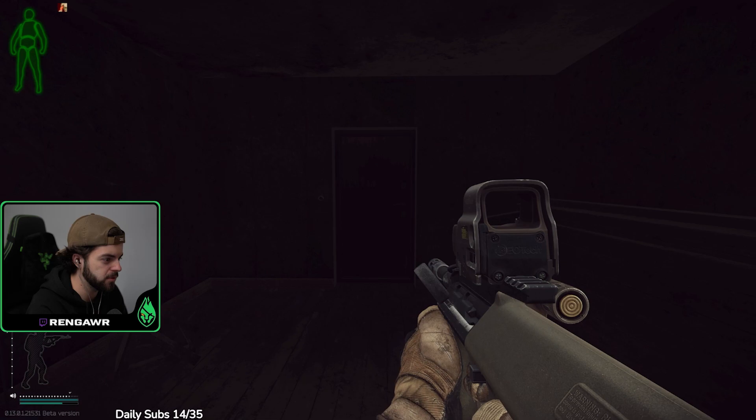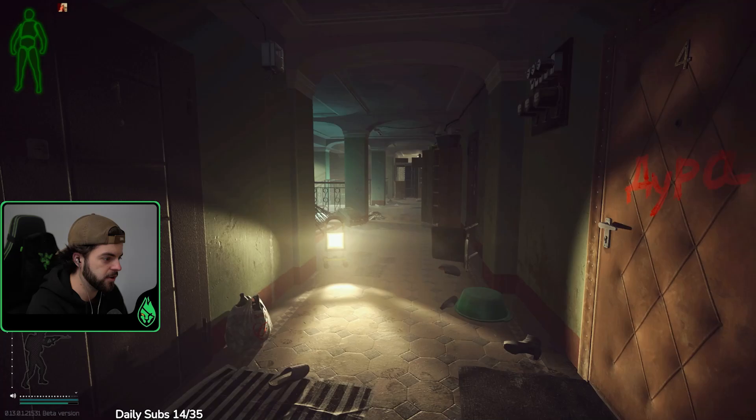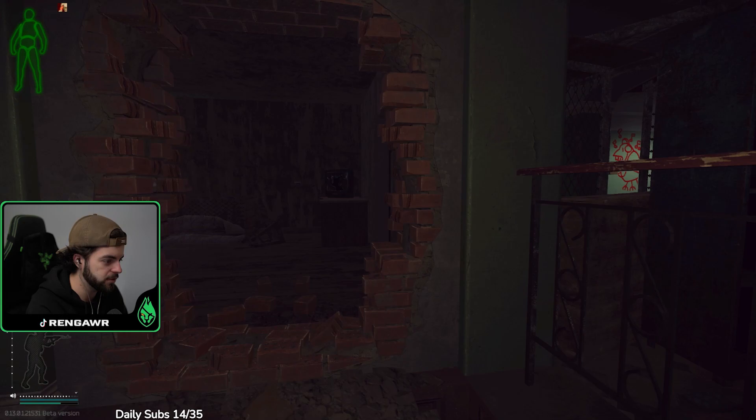You're going to be heading through this first hole in the wall that you see right here. What we're doing here is going through all these holes in the walls to go to an apartment upstairs. So head in here, make a left, and you're going to go through this staircase area to this next hole in the wall.